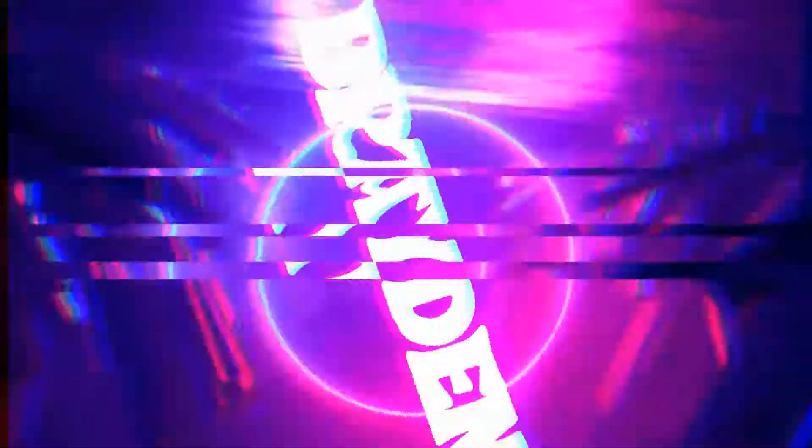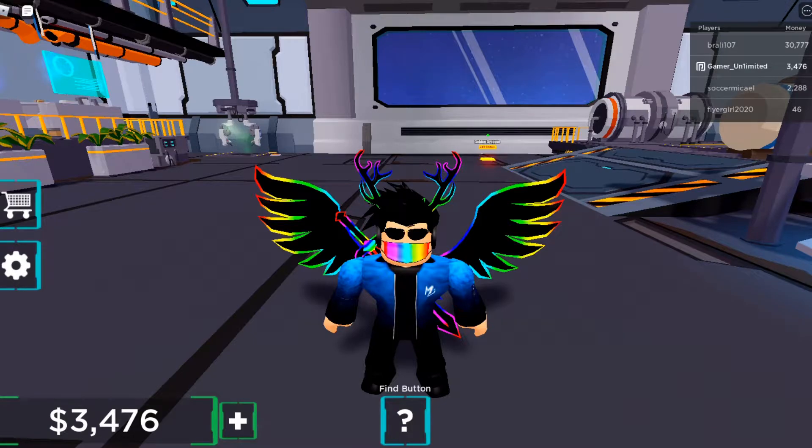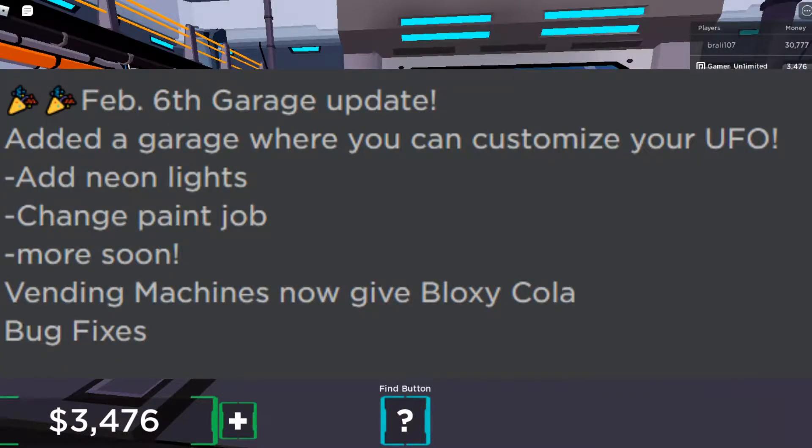Hello everyone and welcome back to another video of UFO Tycoon! They have a new update — it is the garage update. As you can see on the screen, February 6th garage update: added the garage where you can customize your UFO, add neon lights, change paint job, and more coming soon. Also, vending machines now give Bloxy Cola.